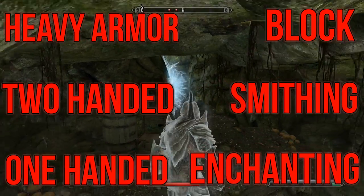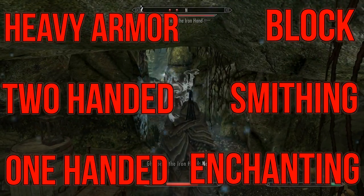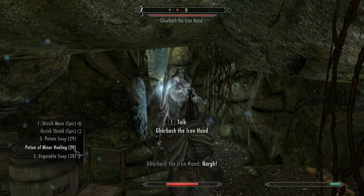The skills available to this build are Heavy Armor, Two-Handed, One-Handed, Block, Smithing and Enchanting.